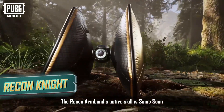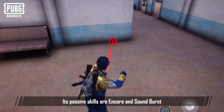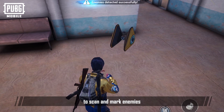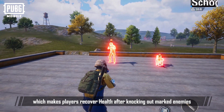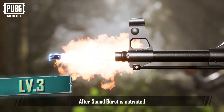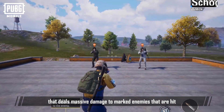The Recon Armband's active skill is Sonic Scan, and its passive skills are Encore and Sound Burst. After using Sonic Scan, the player throws a scanning device forward to scan and mark enemies. Upgrade the armband to use Encore, which makes players recover health after knocking out marked enemies. After Sound Burst is activated, your ammo will carry an electric charge that deals massive damage to marked enemies that are hit.